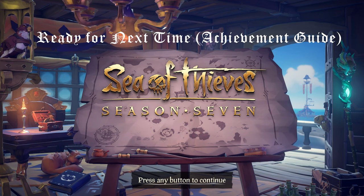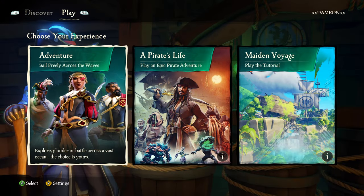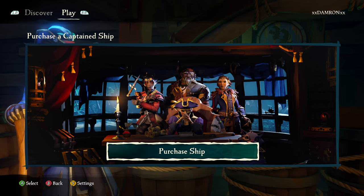Welcome to the seas! This is Damron, we're playing Sea of Thieves on Season 7, which just dropped with the captaincy update. In this video I'm going to be going over the 'Ready for Next Time' achievement, which is to save a fully decorated captain ship in ship customization chest and ship flag box. I'm going to show you how to do that very easily and essentially for free.